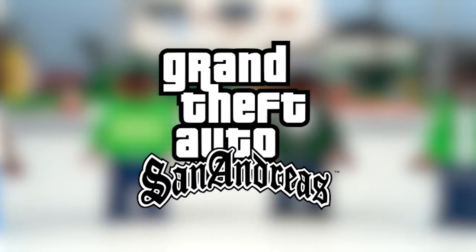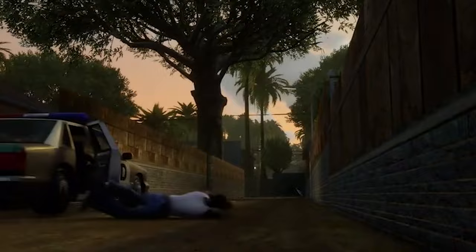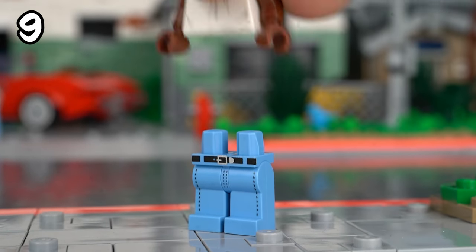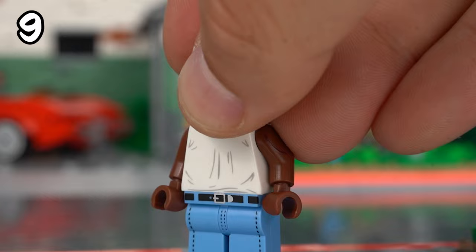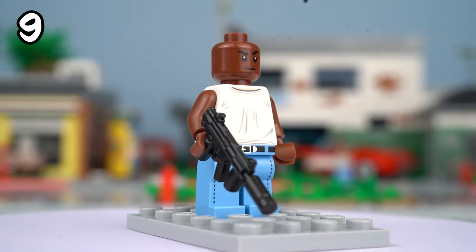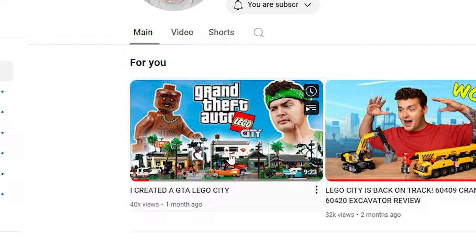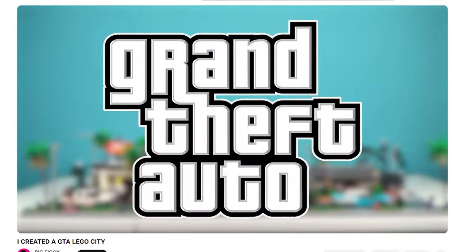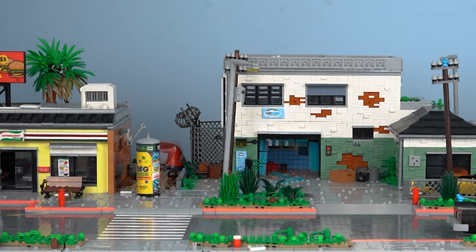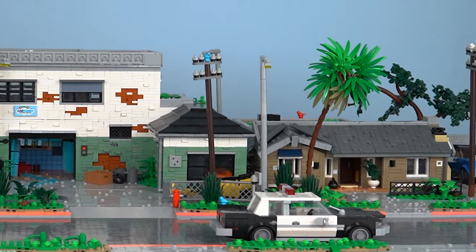Time for my favorite GTA game — San Andreas. We are starting with none other than CJ. I used custom light blue jeans with white sneakers, a white shirt, and a green bandana to represent Grove Street. CJ is all set for his first drive in Los Santos. Speaking of Los Santos, have you checked out my latest LEGO City episode? Make sure to hit that like button and subscribe. Today's episode is just a small update while you wait for the next part of the city build.